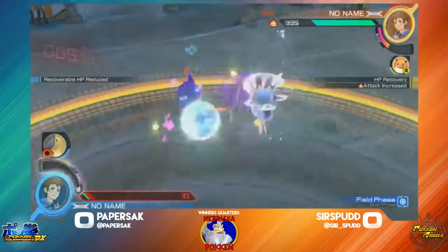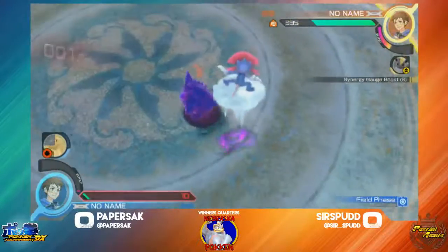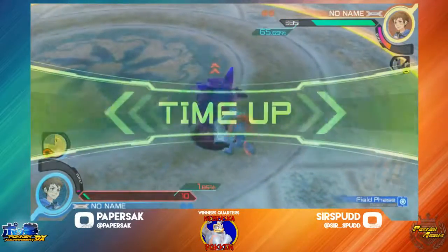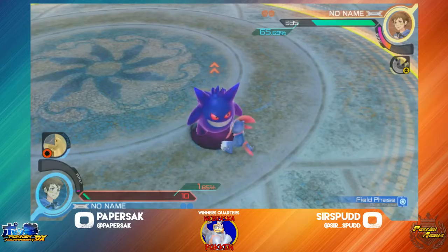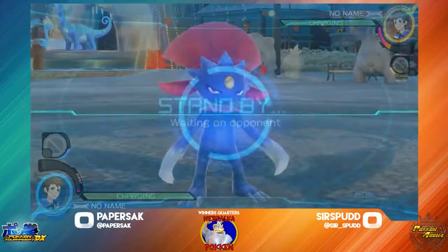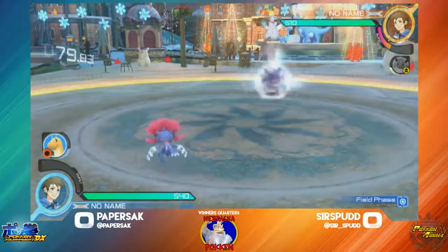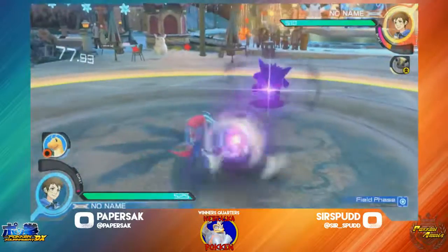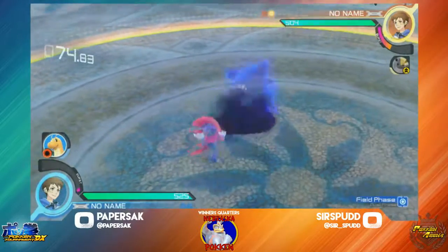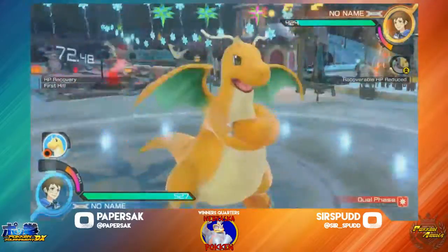Pipshot already low on burst, there's only 5 seconds left — looks like Sir Spud is going to take this round. Sir Spud there just backing up, not forcing an interaction we didn't need to. He just needs to find a way to consistently get up close and get the hits like she just did there in that field phase.